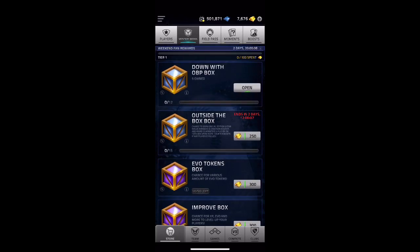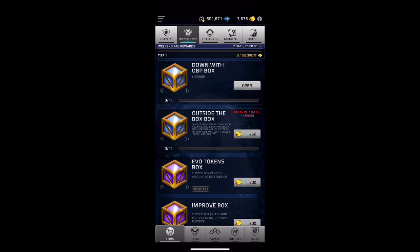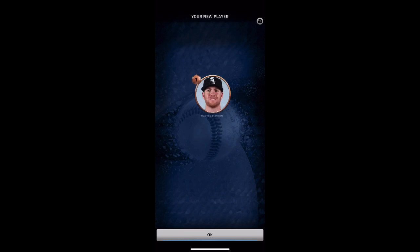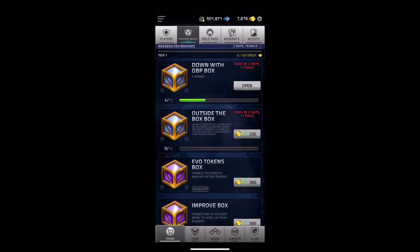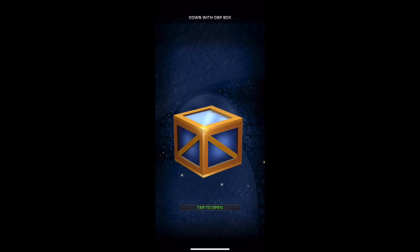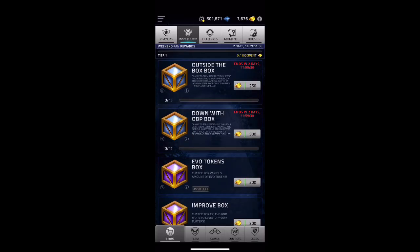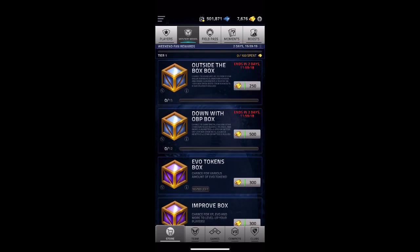You do get three of the Down with the OBP boxes, which is better. Let's hope for a good pull here — not looking great yet. Come on game, just give me that Christian Yelich — oh, we got a reset, so we can hope. Alex Avila — not quite what I was hoping for. I think I'm just gonna open five of these Down with the OBP boxes because there's a much higher chance I'll get a player I need. Actually, I'll do four and two — I'll start with the two Outside the Box ones.